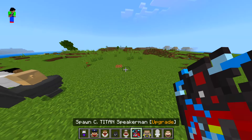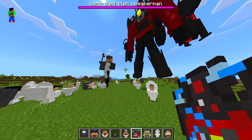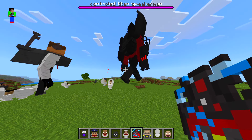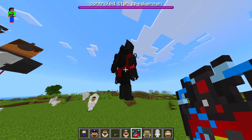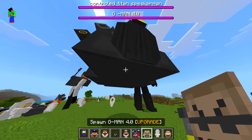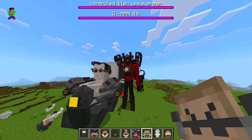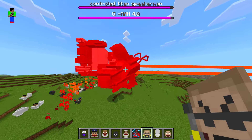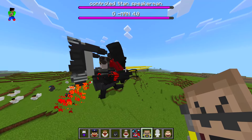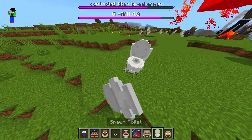We got a titan speak man upgrade — he's flying in, guys! You might want to run! He's not actually going to attack him — wait, what? I thought he would. We got G-man — oh my goodness! I thought these guys would fight. Yeah, there we go — now they're fighting! He's got the lasers, that's so cool!